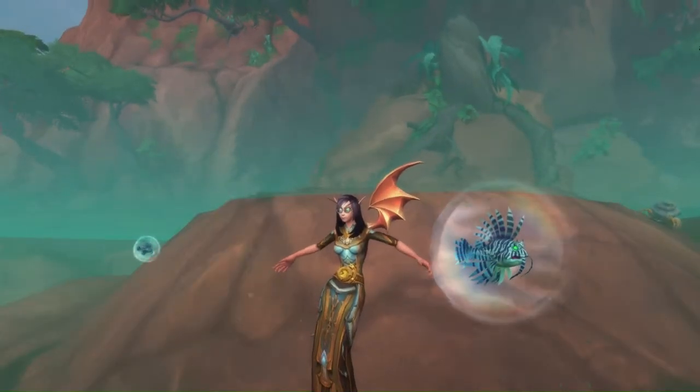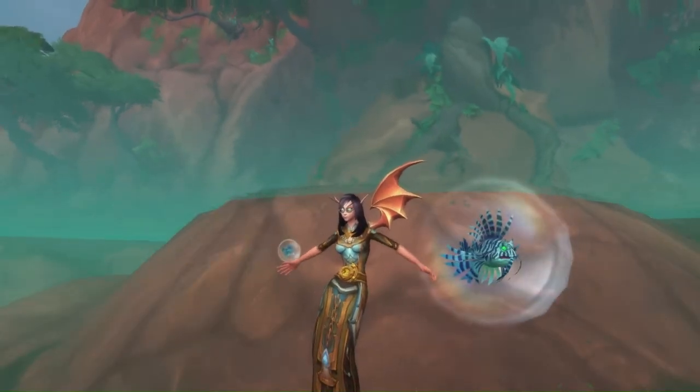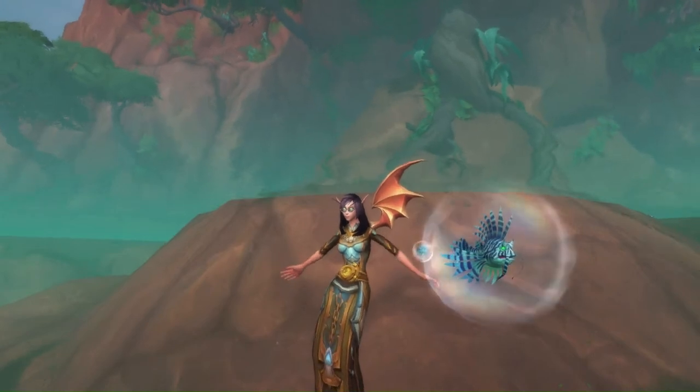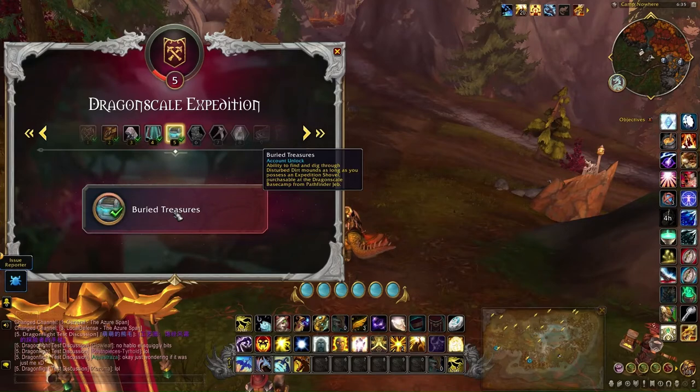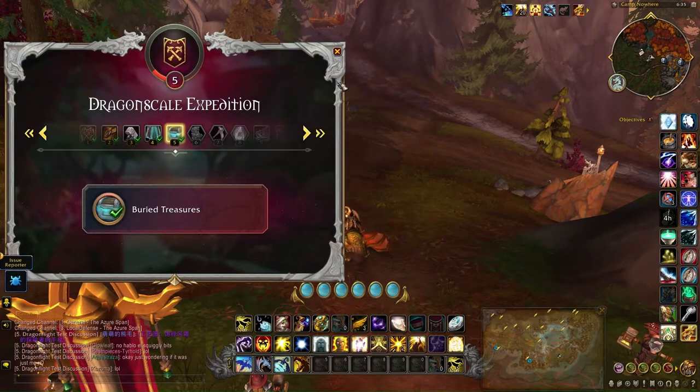The Azure Frill Fish comes from a treasure in the Waking Shawls called the Bubble Drifter. At Renowned 5, you get access to buried treasures.